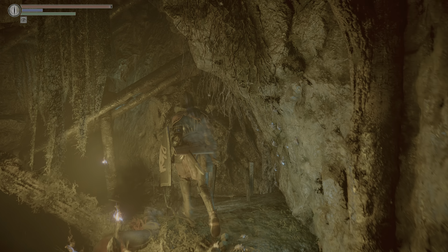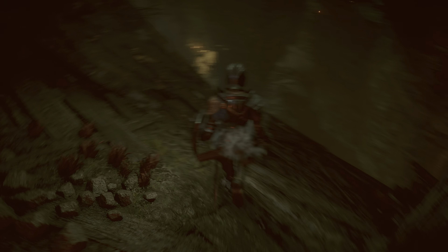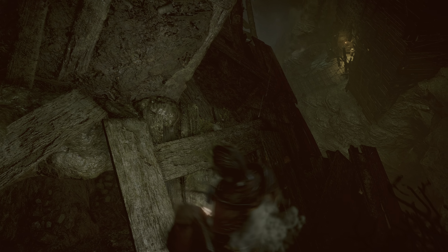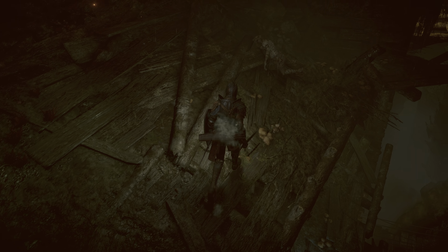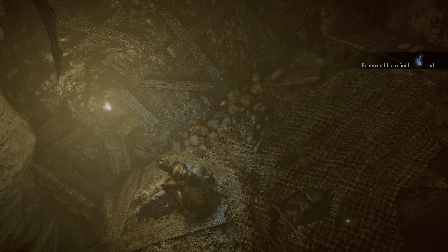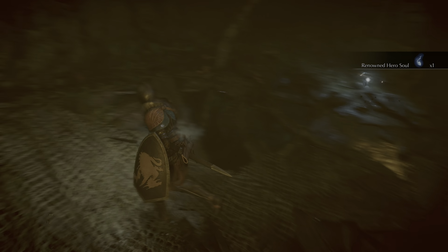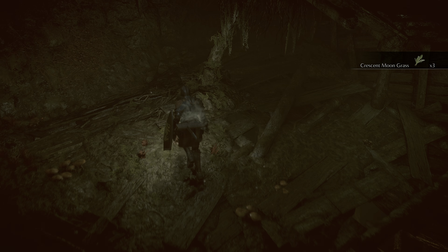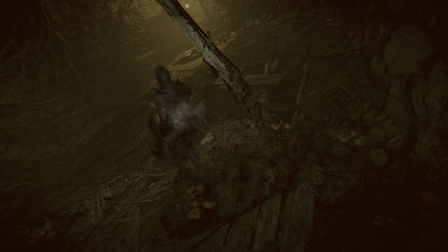With that done, we can drop down here and follow the rooftops. We need to drop down very carefully. We dropped down right here onto this roof and get this treasure, which is a renowned hero's soul. Then carefully walk around here and grab this treasure, which is some crescent moon grass — always helpful. Then we're going to drop down through this roof here. I think there is one enemy on this roof — we may have killed him already.